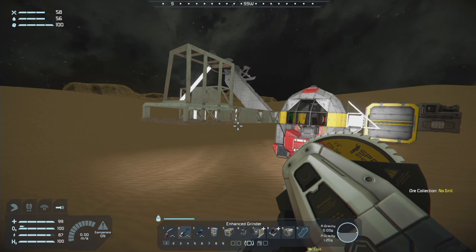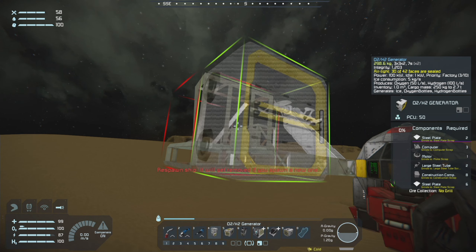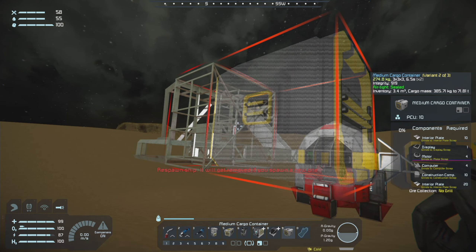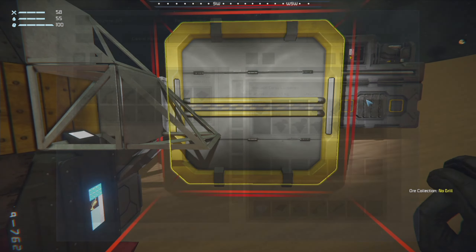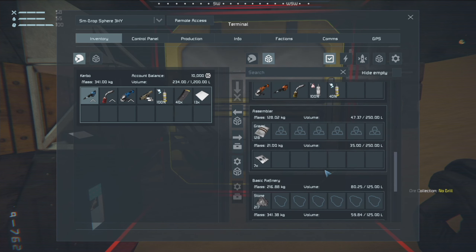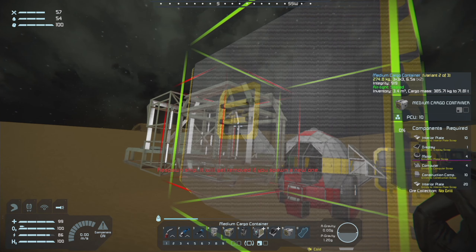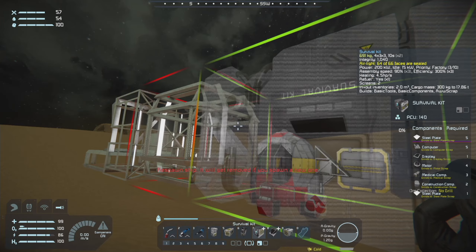Let's start with that. It has two ports to line up. Let's put the cargo container in the middle — I need an interior plate for that. Cargo container in the middle and then survival kit like so on the back. It's forgot its orientation again. We've got two ports there which we could put some hydrogen engines on to charge the batteries.